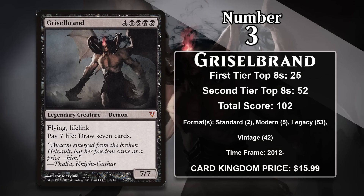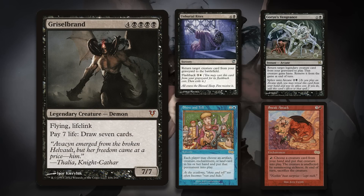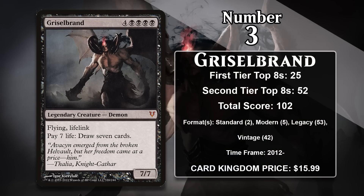At number 3, it is Griselbrand. We just saw a card that got here entirely as a result of Commander, and now we have the opposite — this card gets here entirely as a result of 60-card formats. Griselbrand is banned in Commander, so there's no way for him to have any points from that format. But he happens to be one of the most powerful creatures in the entire game. Griselbrand is an 8/8 with Flying and Lifelink, and you can pay 7 life to draw 7 cards — meaning he can fuel himself since he gains you all that life. No one ever casts him; instead, he's the premier creature to cheat into play in Modern, Legacy, and Vintage. In Modern this is done with cards like Through the Breach; in Legacy and Vintage with Reanimator spells, Sneak Attack, Show and Tell, or Oath of Druids. Getting him into play is often enough to win the game. Griselbrand is going to keep gaining points in 60-card constructed formats and has the potential to someday be the number one card on this list.